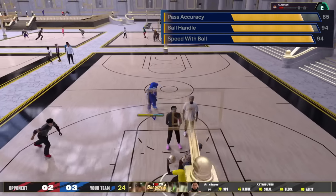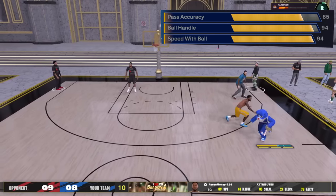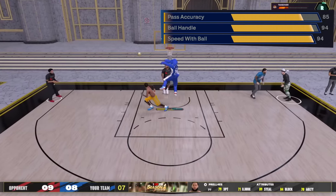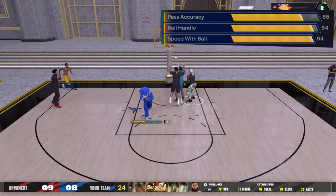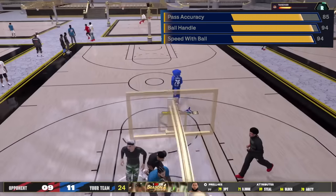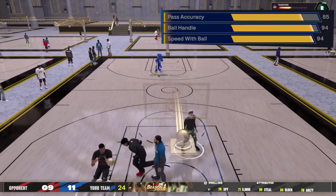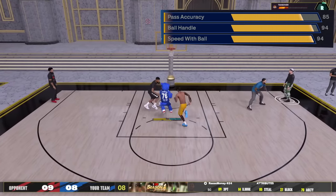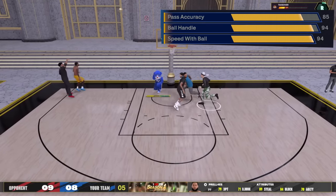Even with overpowered lane steals, they still can't get to my passes with 85 pass accuracy. I also like bailout — if I drive to the rim and a center, lock, or guard swings, I can pass out of my dunk. Bronze bailout with 85 pass accuracy is the smartest thing to do when you're isoing.